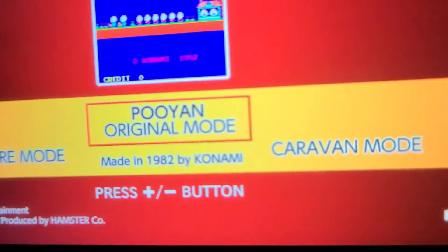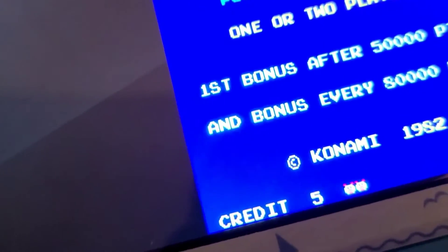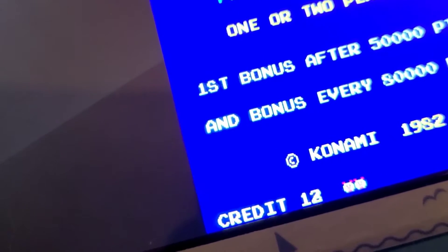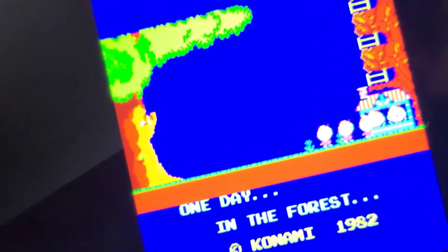There's Original mode, High Score mode, and what's cool about these Arcade Archives games is that with the L button you can add as many credits as you want — almost like putting in a token or a quarter at the arcade — and the R button is what starts the game.